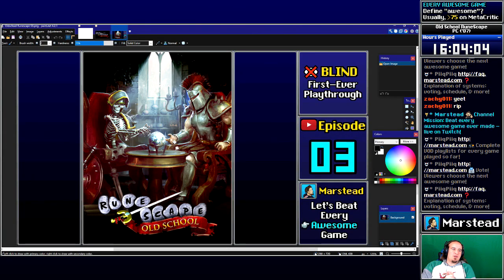Howdy folks, and welcome to episode 3 of my Old School RuneScape playthrough. In this video, I'm going to continue with the plan from last episode to work on the Priest in Peril side quest. That's going to get me access to Morytania and the Rooftop Agility course. I'll let you see how that turns out — I'm not going to spoil what we end up doing.